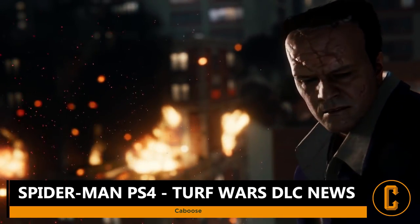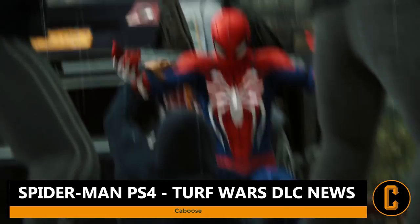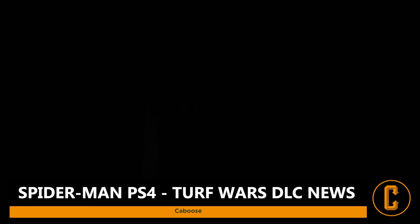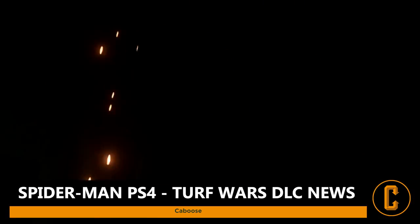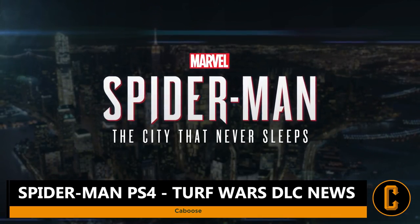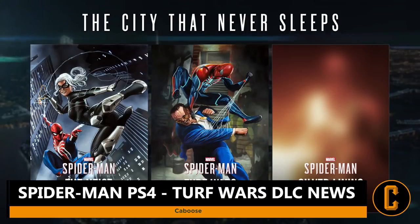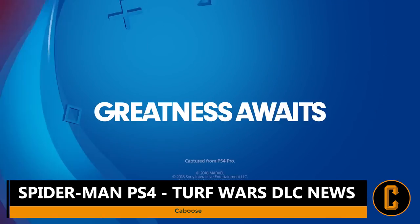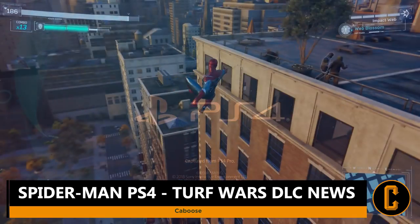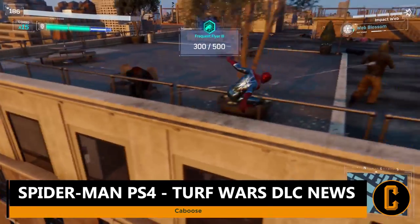We also got a breakdown regarding what the story itself is going to be about. From what we can tell via the trailer, Yuri has been held captive by Hammerhead and Spider-Man has to step in to save her and take down the Magia. What's most interesting is that the Magia are using stolen Sable International equipment, which could definitely be what brings Silver Sable back into play within the third DLC expansion in December.